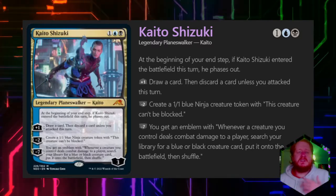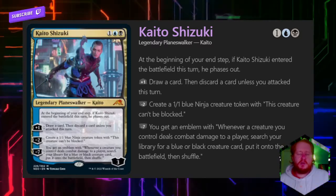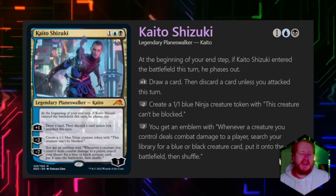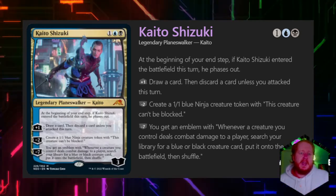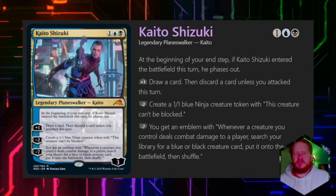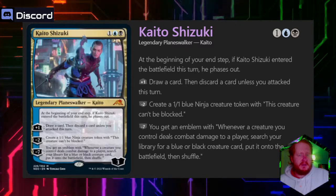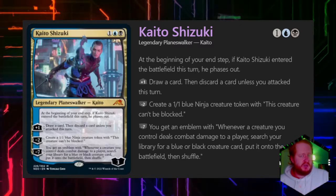He falls in with a bad group of ninjas, does a whole bunch of dirty work, and ends up meeting a raccoon friend that has a planeswalker spark that can turn into a mask, allowing him to gain a planeswalker spark, before finally re-meeting the emperor and the story really starting.